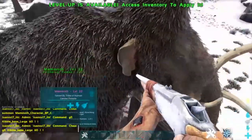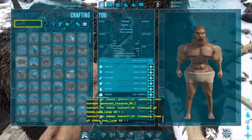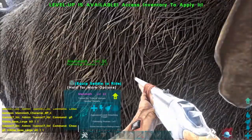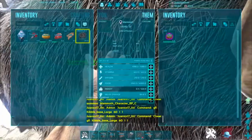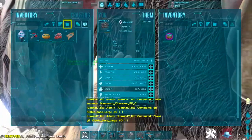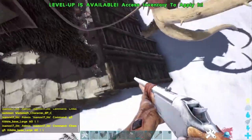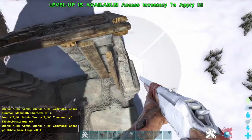For the saddle, let's get that real quick. I got the saddle — the saddle is crafted at the smithy, by the way. Look at this big boy!